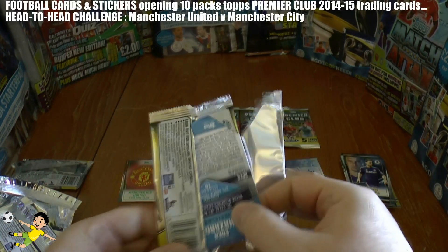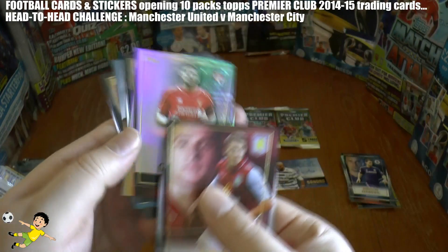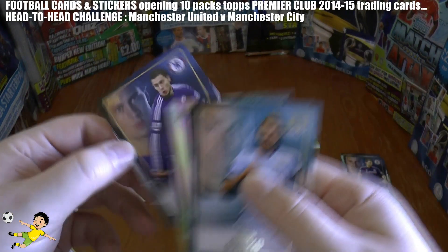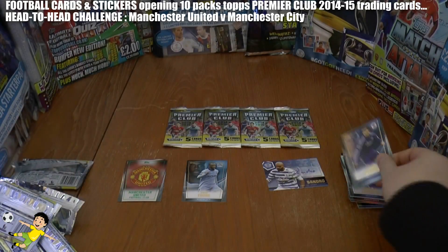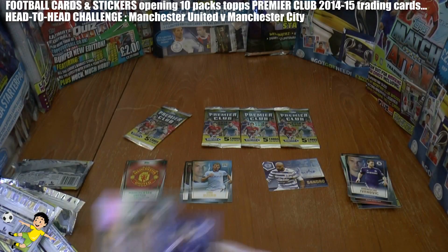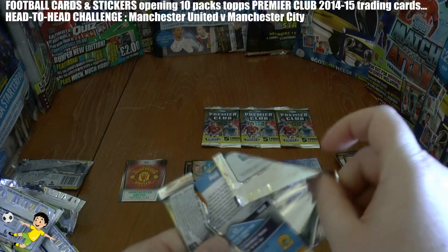So we move to the second half now. Here you get Westwood, Gerrard Superstar, Rangel, Edin Zeko, and Edin Hazard midfielder. The Zeko has levelled it up — nearly missed him there, but managed to find him. Edin Zeko scores for Manchester City. 2-2.